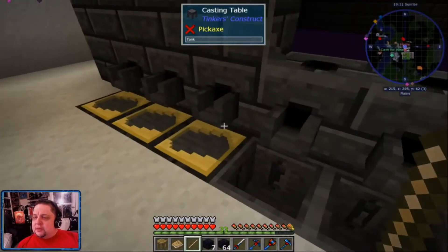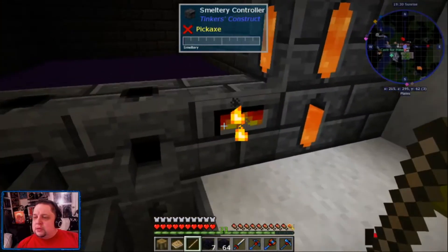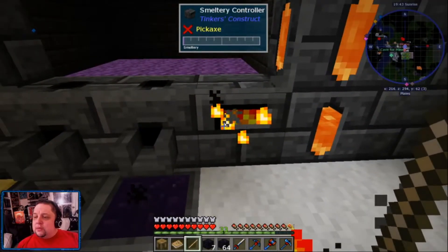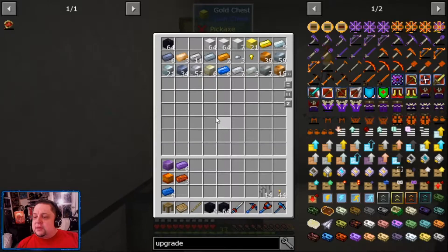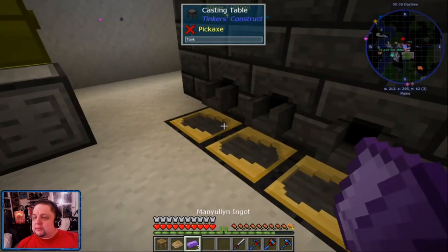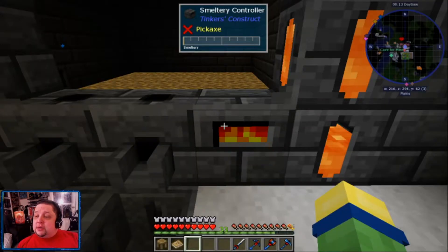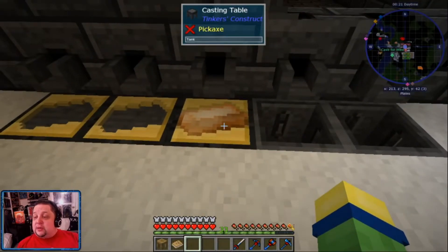We've got six ingots here, one block of the city. We'll go ahead and do these, pouring them out. Let's tip that obsidian and throw the bronze tool rod in there to let it melt down. I definitely need to pick myself up some more coal. Next up, I'm going to show you a quick update on what I've been doing down mining, since you've noticed I had all that extra material.